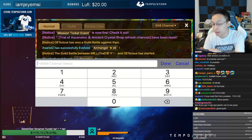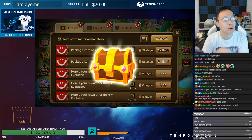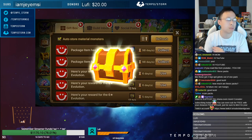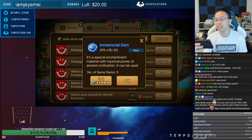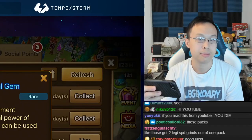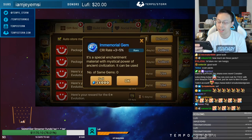Let me hop over to channel 808 — we are in 808, Asia server. Let's see what we can get from these packs. Hopefully I get a couple purples; even one purple speed would be insane. As you can see, these packs are looking pretty garbage so far — flat attack for a blue gem.